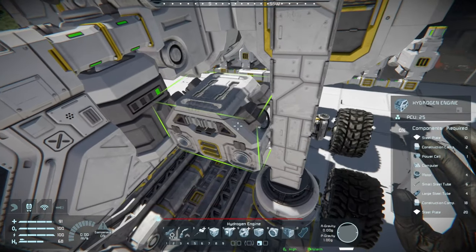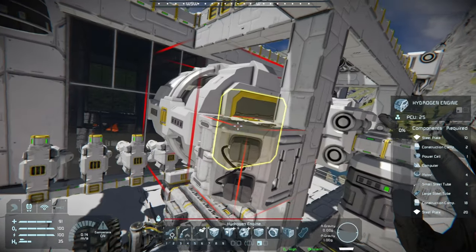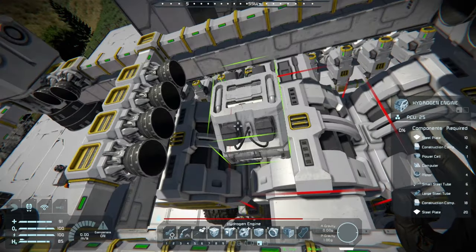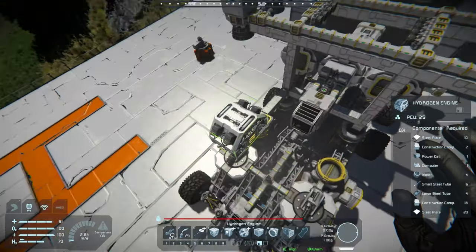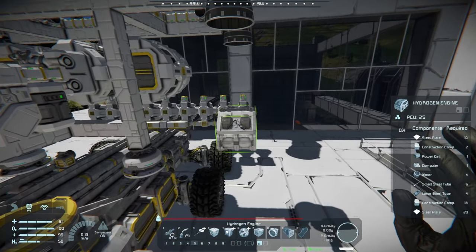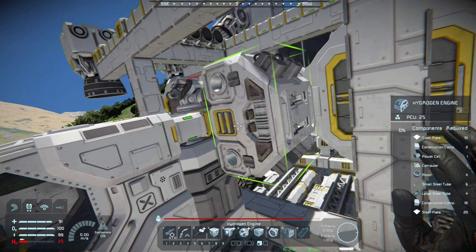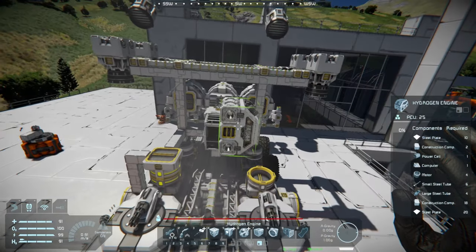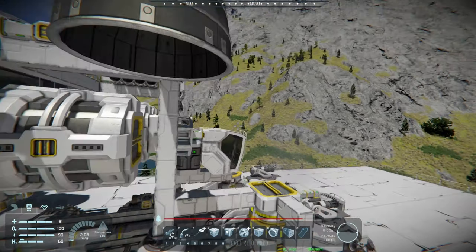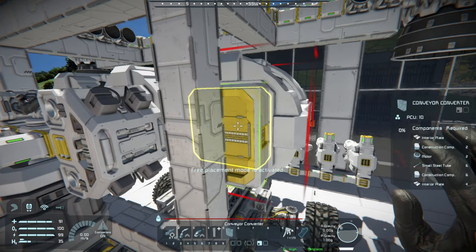Could we put them here to cover up those connection ports? Apparently not. The hydrogen engine is a box that looks kind of cool, so I was thinking maybe we could use it to make it look better. I don't want more on the sides — we place them there and just pipe them up like that. That's going to look fine — why not? There are these conveyor converters right here.